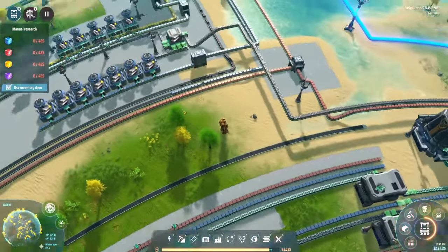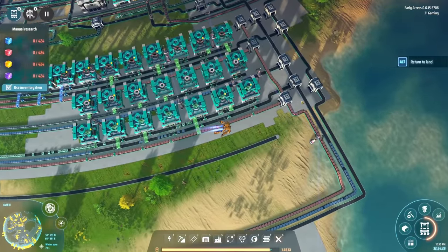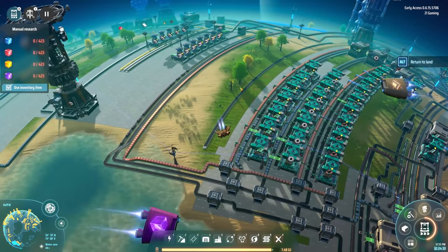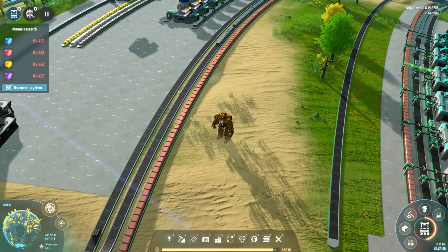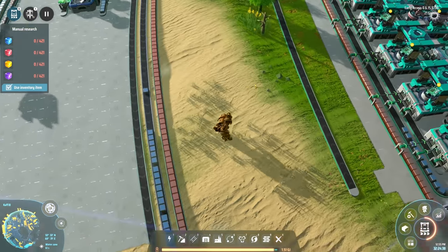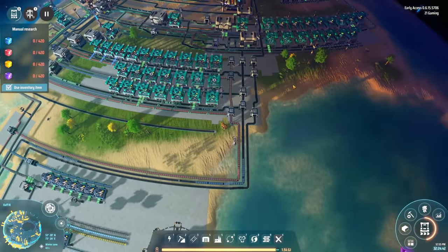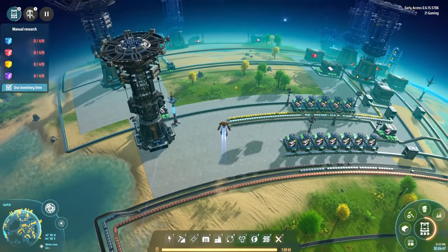What did we do? We just did some optimizations, put some splitters in, redid this whole monstrosity mess right here, got that thing going, and just kind of worked on getting stuff working a little bit better. We are bringing copper, iron, and magnets in from off planet as well, but it looks like we are still lacking in that department.